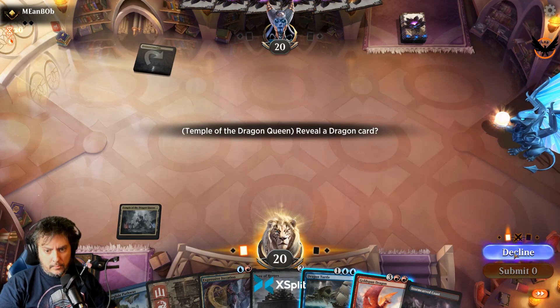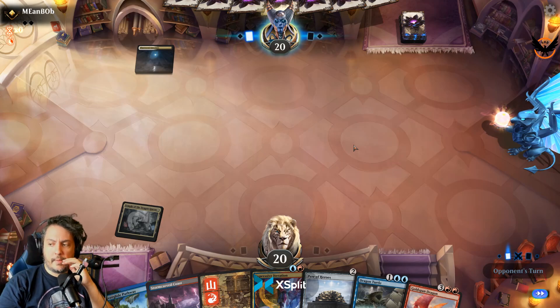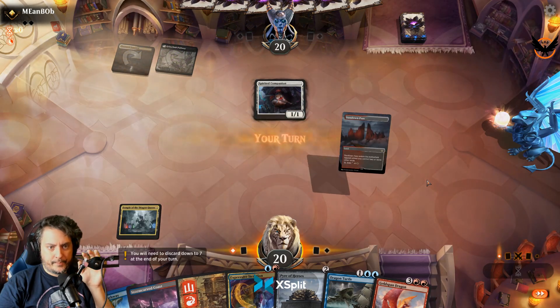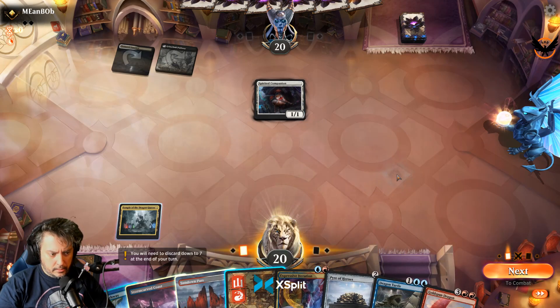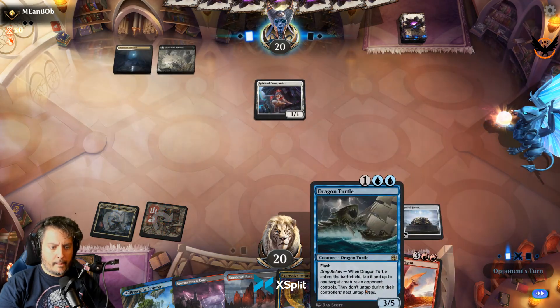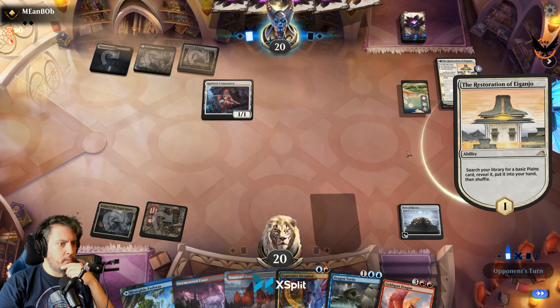Looks like it's gotta be blue. They'll come in with blue and we'll see what happens. They're playing black-white, or maybe Esper even. They're likely playing the card that exiles a permanent when they sacrifice a permanent. I'm just going to play Pyre of Heroes here, and then possibly cast Expressive Iteration next turn. There's a Restoration — so maybe some type of black-white enchantments deck.